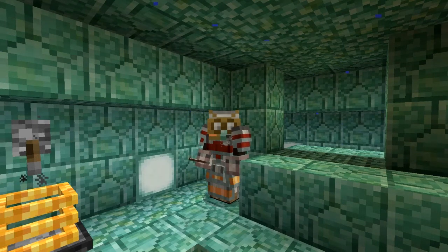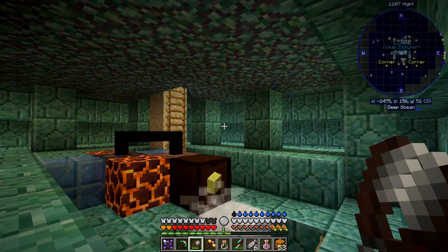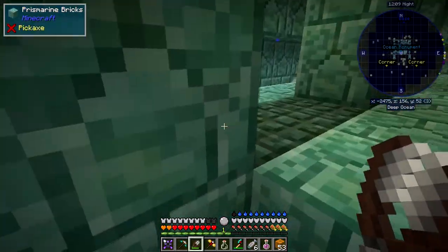Hello everybody and welcome once again to Danny and Son's Real Tech mod pack. In this episode I'd like to take you on a quick tour of the ocean monument, now it's been emptied out. I'll go through some of the things I did in the rooms, and I think you saw the stack of sponges I got last time, which I used most of for drying this out.